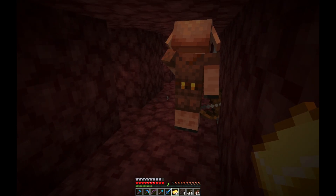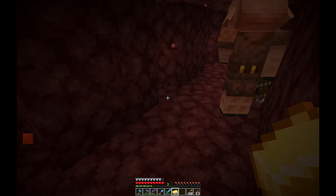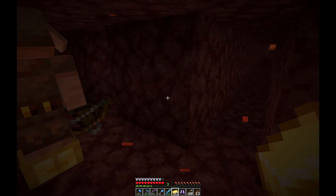The wither skulls - we'll need three of them. We're going to use some milk and do it a safe way. They've given us a few bits so far - some obsidian and crying obsidian. I need to do a bit more trading. I think we can get ender pearls as well.